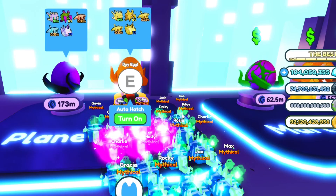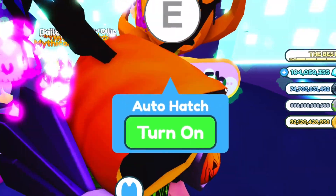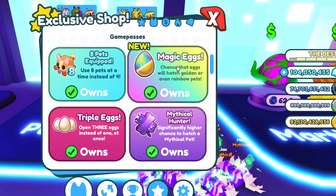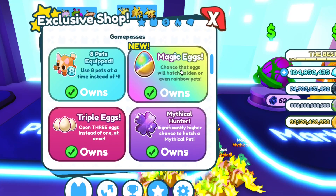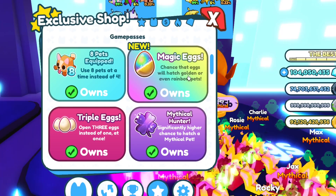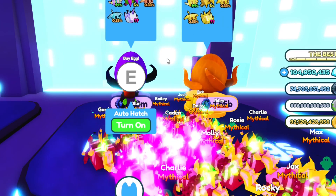This trick and the next trick kind of mash together a little bit. Please do not buy this golden egg — stick on the cheaper side of the egg. You want to get what's called the Magic Eggs Game Pass, because this gives you a chance, when you're hatching normal eggs, of getting a golden or even a rainbow without even hatching the golden egg.